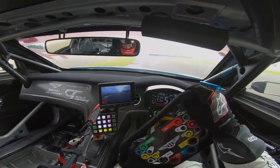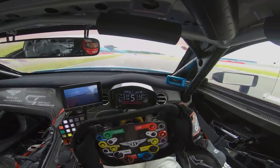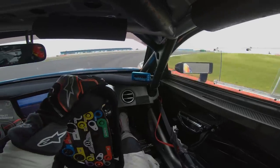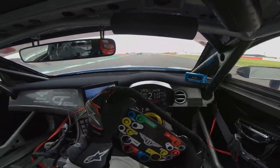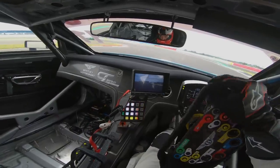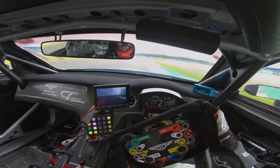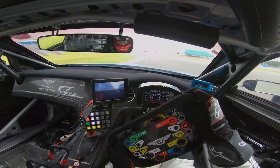Hold the throttle here, straight line braking, look for the kerb on the left, slow down, shift down to 2nd, a bit of oversteer there, and 2nd gear. Now get the car squared off, early on the power, flat out through this left hander here.